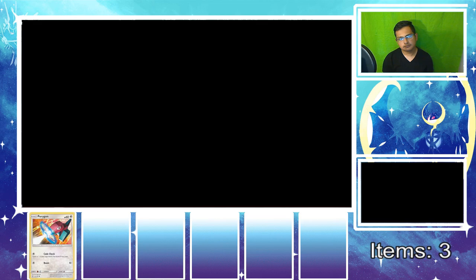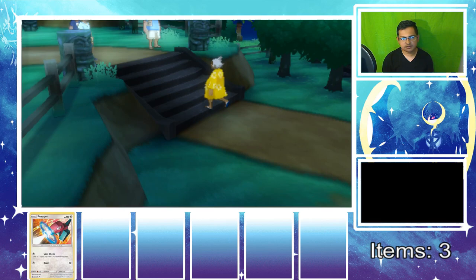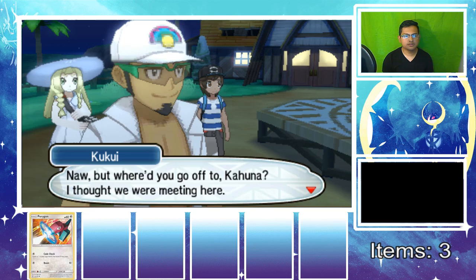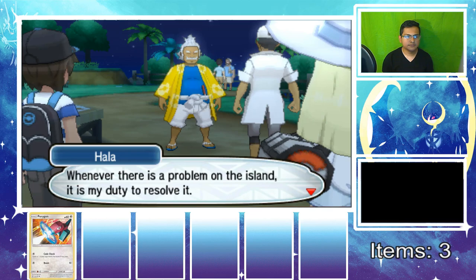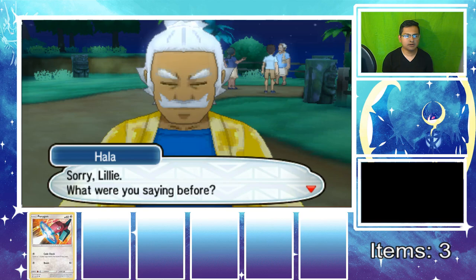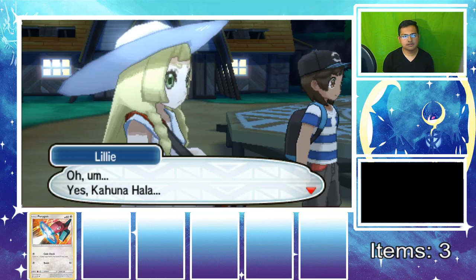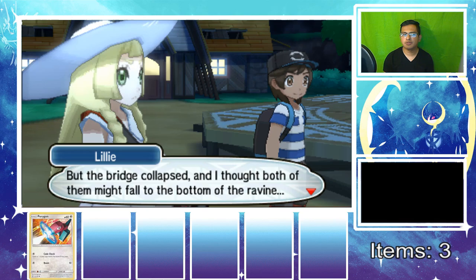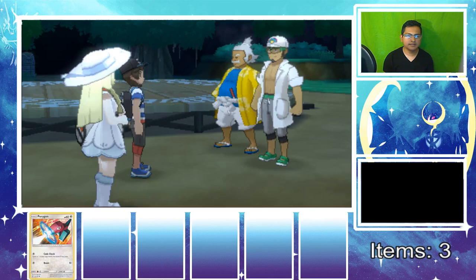I really need a starter right now, I'm just too hyped! Kahuna Hala explains he's the Kahuna of the island — whenever there's a problem on the island it's his duty to resolve it. Lily tells Hala that Nebby was being attacked by Spearows on the plank bridge, but the guardian deity Tapu Koko swooped in to save us. Hala says that's something you don't hear every day.